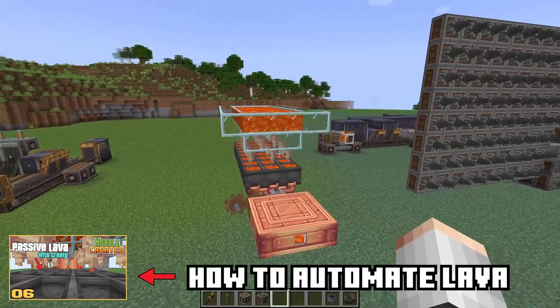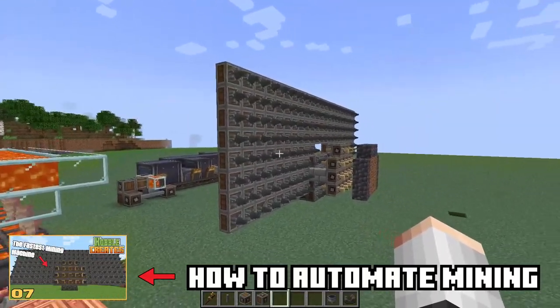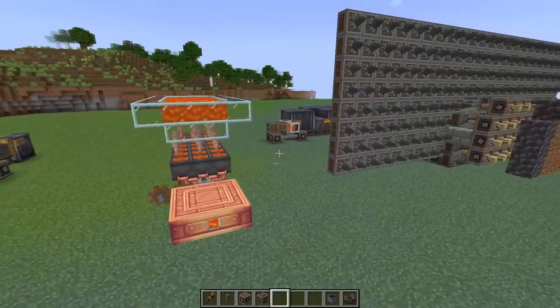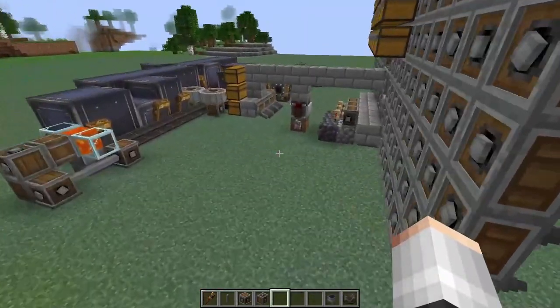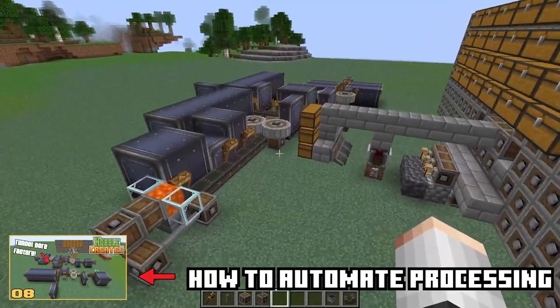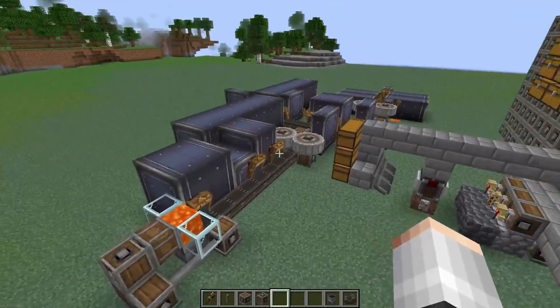In a previous episode I showed you the process of automating lava, and in the next episode we built this massive tunnel bore which is going to dig down into the world for you and get you a large quantity of ores. Then in an episode after that we built this mega factory behind it which will take all of those ores and process them down into their ingot form.